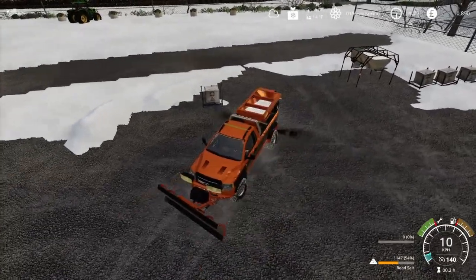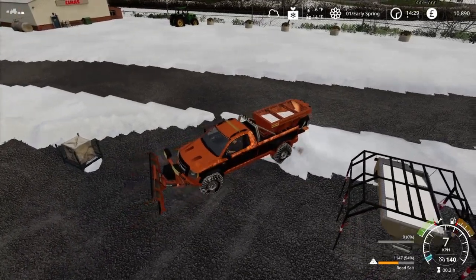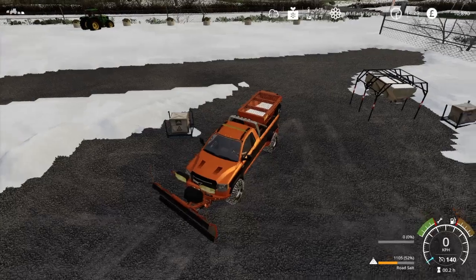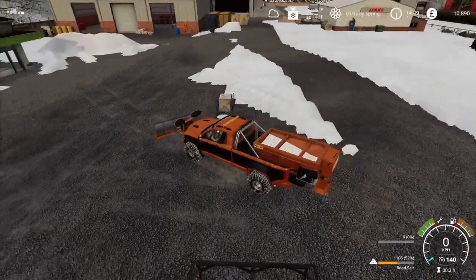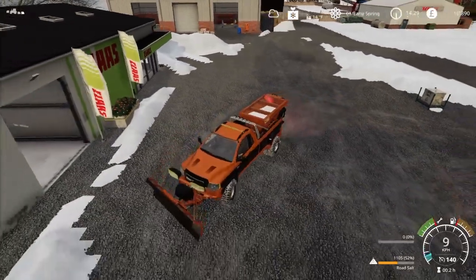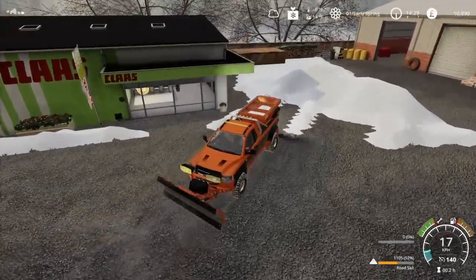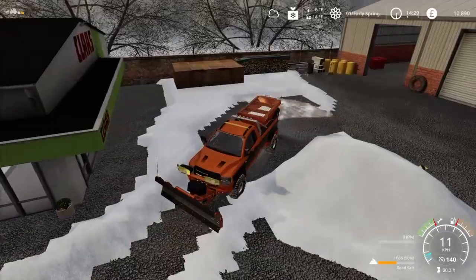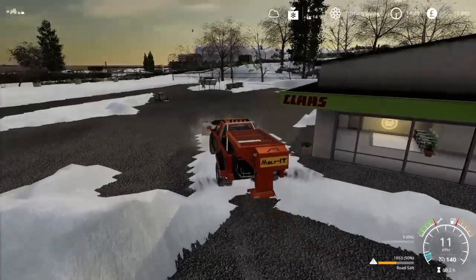I have the salt spreader on the back right now - wait, actually this is the snow melter. I have this big pile of snow over here, so let me just show you. With the snow melter you really don't need the plow - we have this big pile here, turn it on, and gone - it just melts it. That is the snow melter.